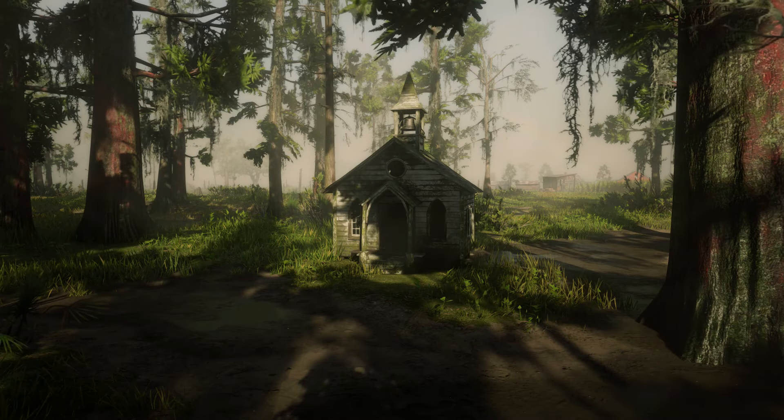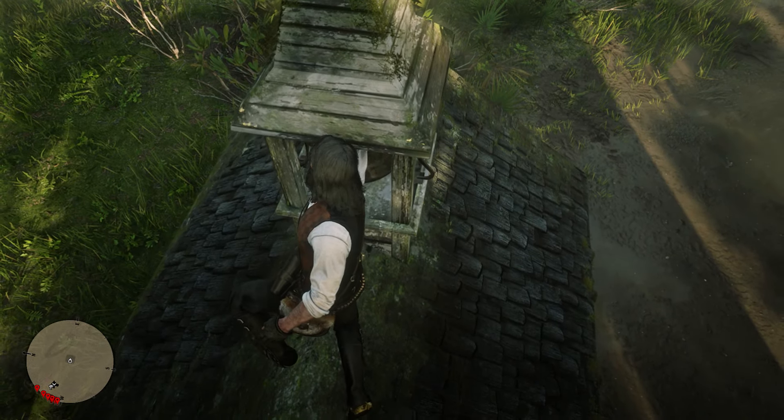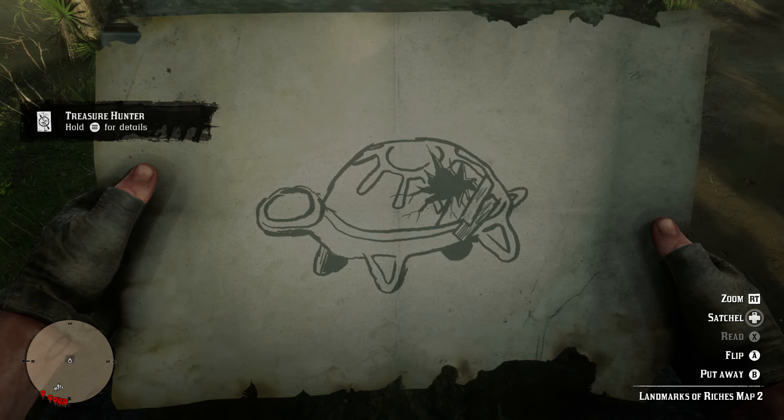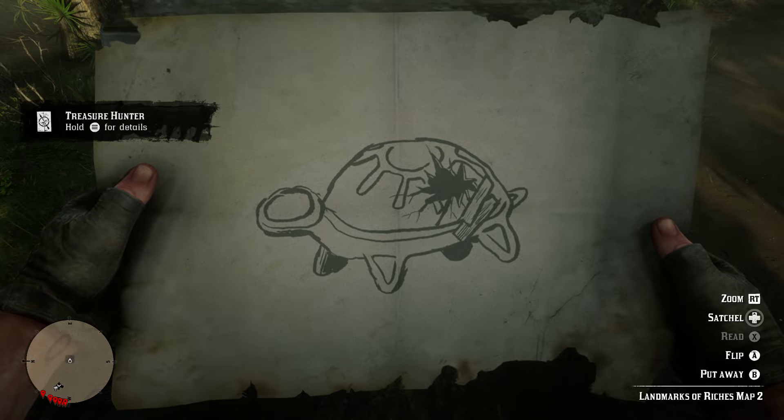Out here in the swamp you will find a miniature church. If we climb onto the roof of this tiny church we will be prompted to inspect the bell, and it's here where we will find the second map. This one shows us a turtle with a crack in its shell.